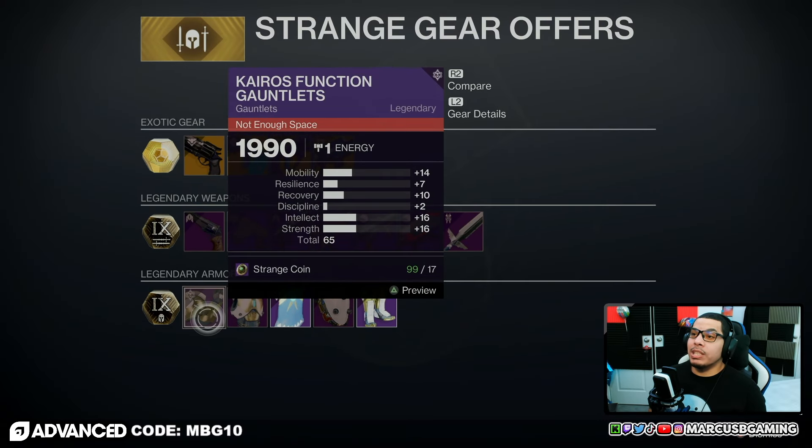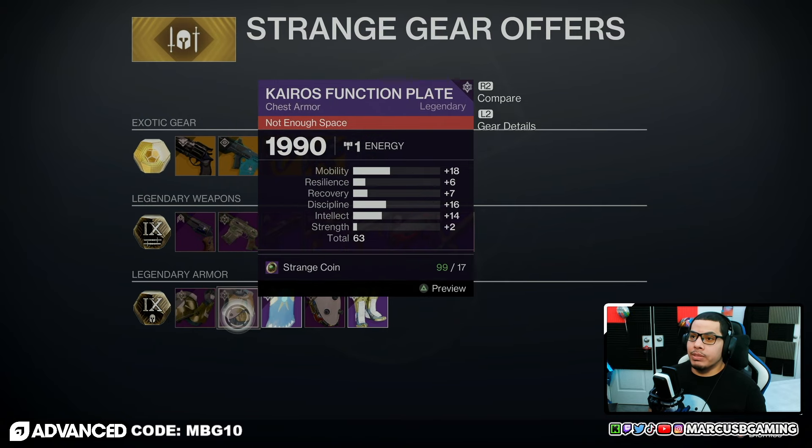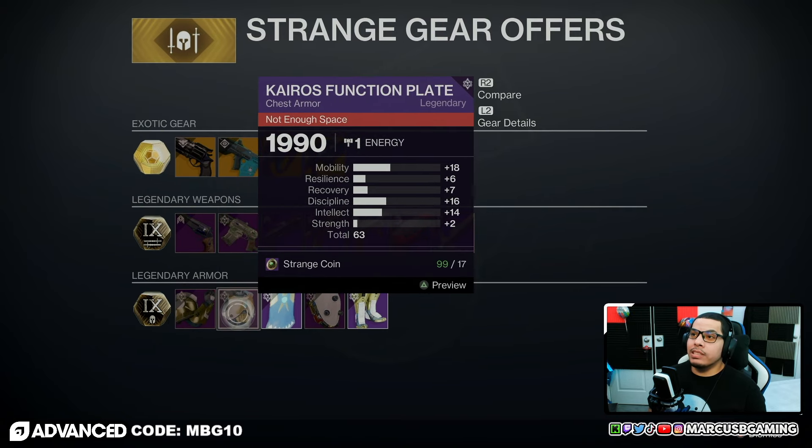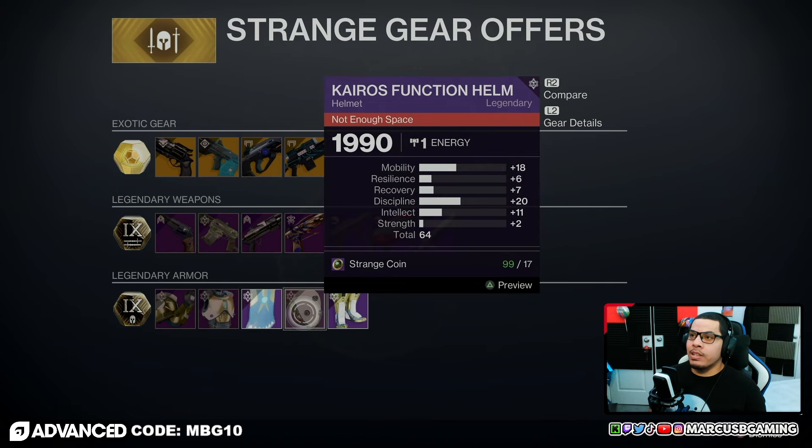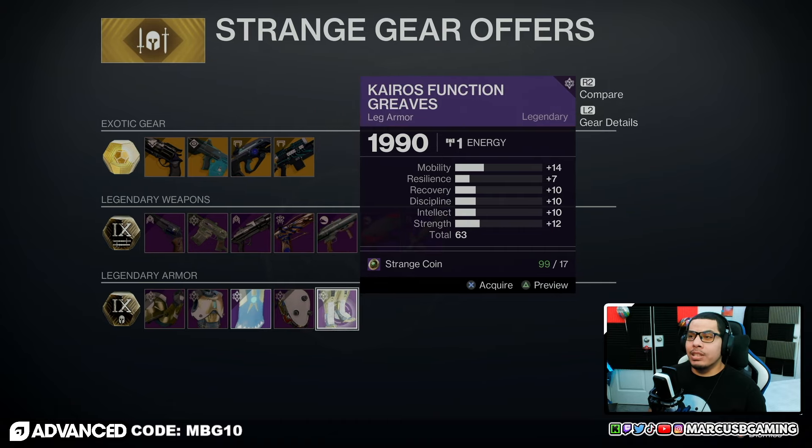For Titans: gauntlets are a 65 roll with 16 intellect and strength. The chest is a 63 roll with 18 mobility and 16 discipline. The helmet is a 64 roll with 18 mobility and 20 discipline as standouts.